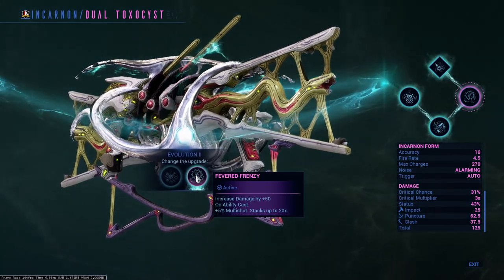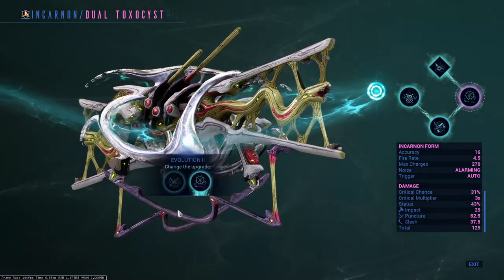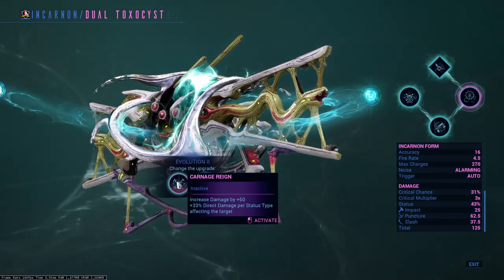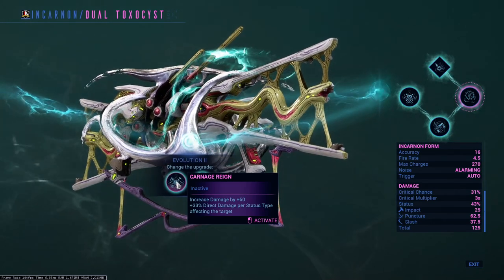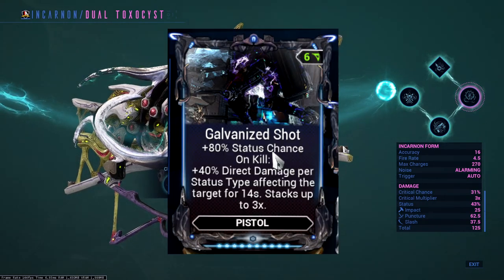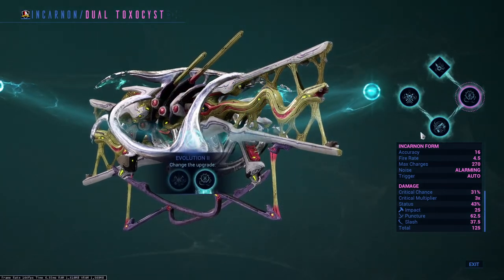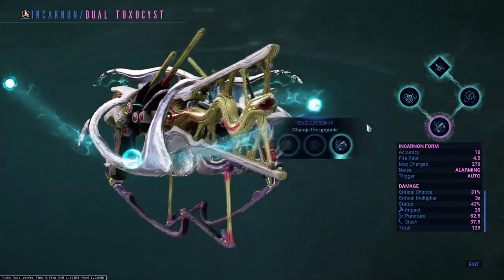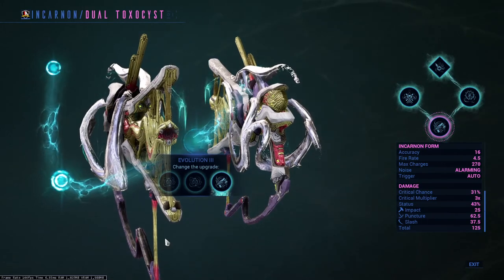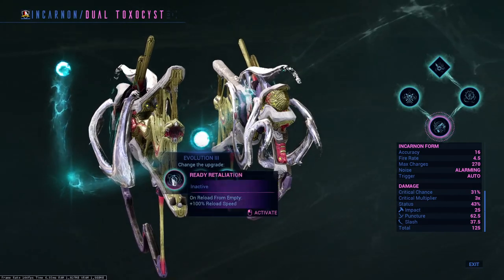Multi-shot will always arguably be best in slot for enhancing your primary or secondary weapons in Warframe, so I'll be going for this. Keep in mind you'll have to use more Warframe abilities to benefit from it. The other option is essentially a version of a galvanized mod similar to condition overload — the more elemental procs and types on the enemy, the more damage you can scale. However, if you're already using the Galvanized Shot mod, the increased damage would be diminishing returns, hence why multi-shot is better. If you don't have the galvanized mod, this works great since the weapon's status chance procs elements left, right, and center.